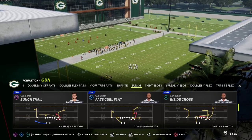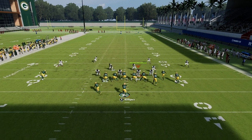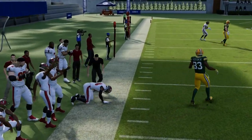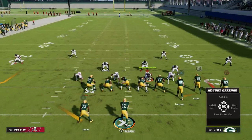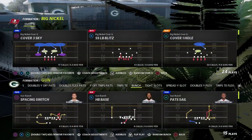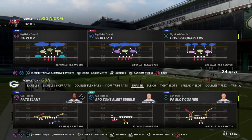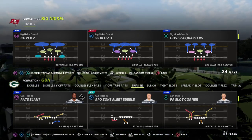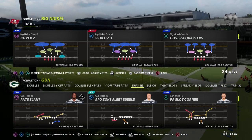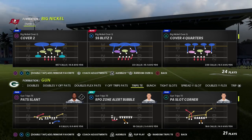Here's a brief example out of the gun bunch — one of the best route combinations for years. What you'll see is this does a really good job of stopping the read. Versus a cover three or cover four drop that would be open, Madden 23 match coverage takes away what I call the triangle read — the traditional way to attack zone coverage with high-low or triangle concepts. Match coverage does a great job matching routes that try to flood zone coverage.